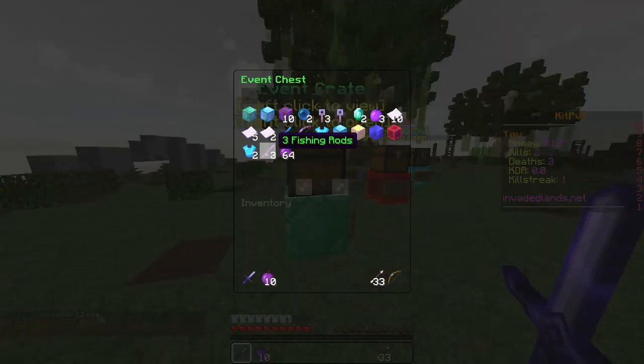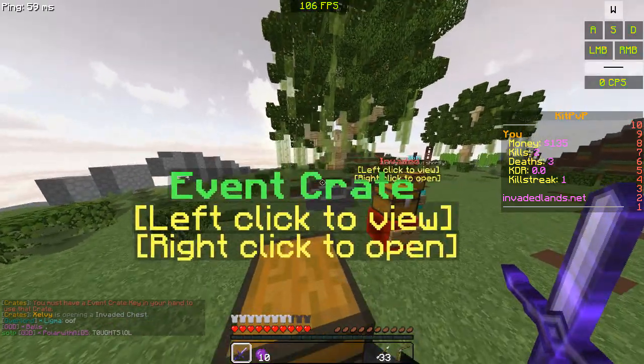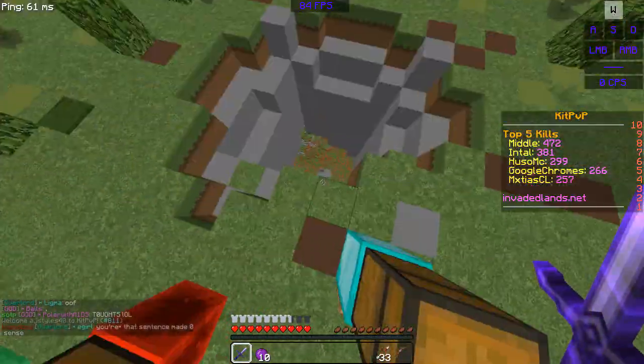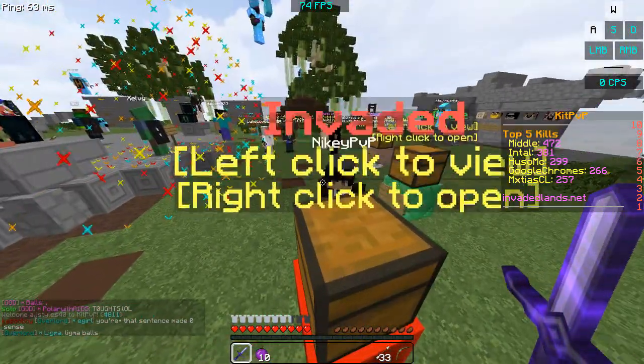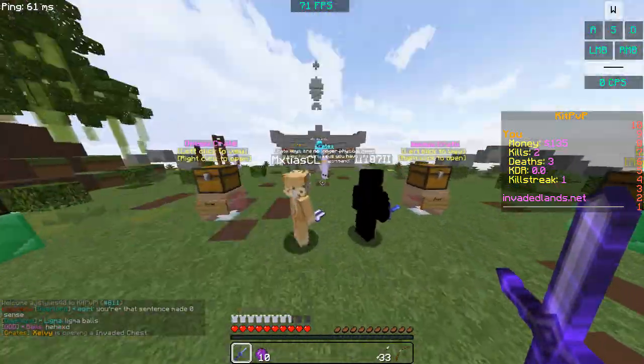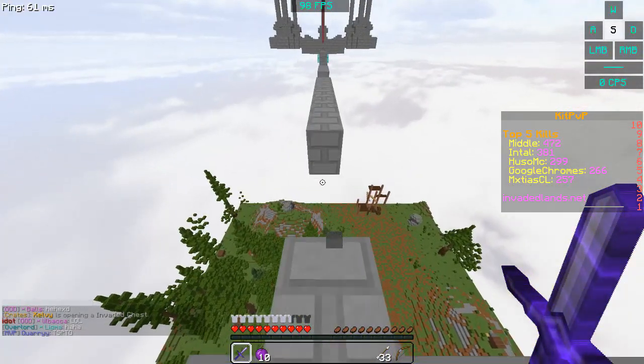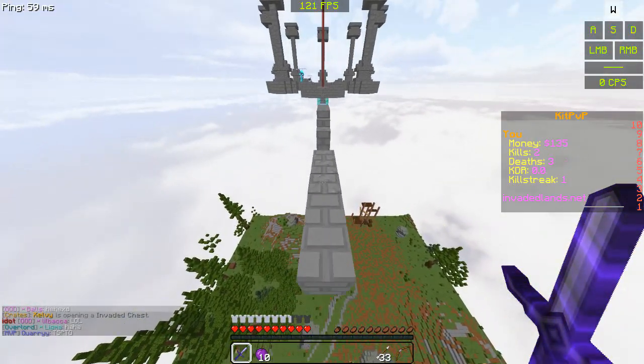And of course the Event Crate is pretty much exactly the same. Also there is a new map along with this new spawn. We've got this cool little parkour thing here, as we've traditionally had in many Invaded Lands maps.